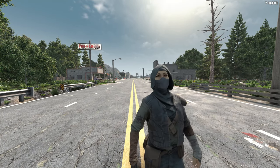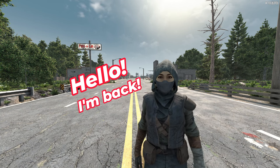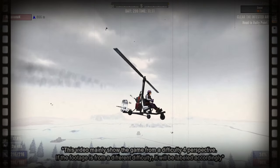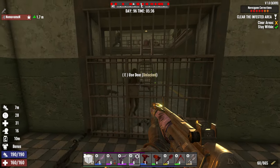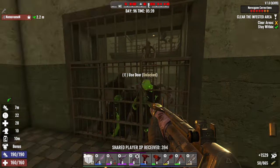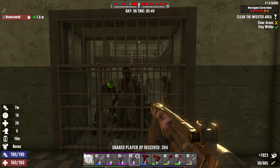Hey everyone, welcome to my channel. Today I'm diving into the stealth build for 7 Days to Die version 1.0 based on the experimental release. The last time I covered a stealth build was for alpha 21. I talked about the new zombie spawn added to the game, which many players felt made stealth less effective. So now that we have the new release, what's changed for stealth? Let's check it out!